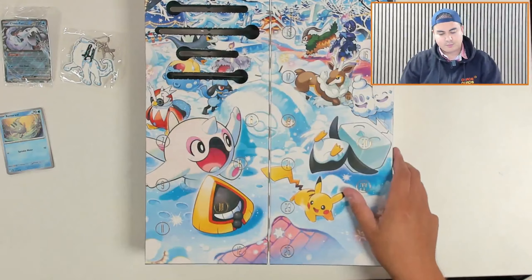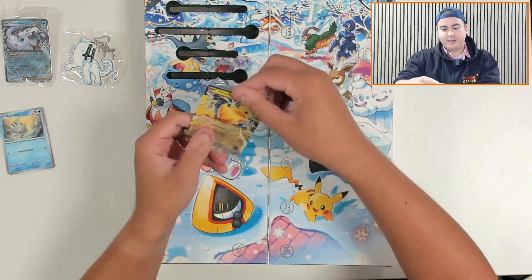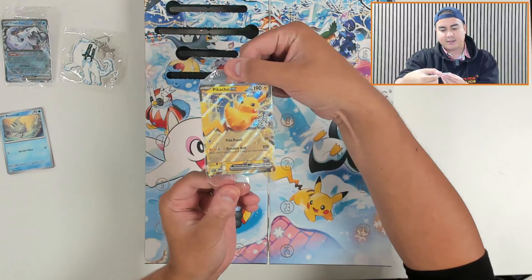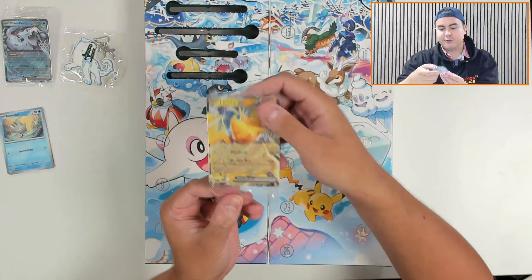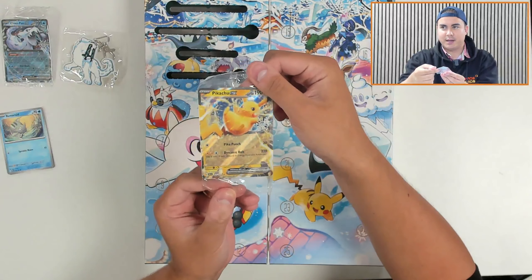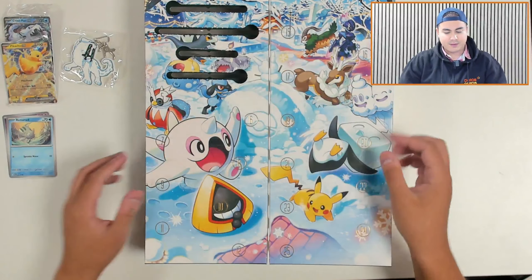Door number four is another promo card. It is Pikachu EX from Poudier again, I believe, with that snowflake symbol there, so you can get it for your set of these holiday cards.